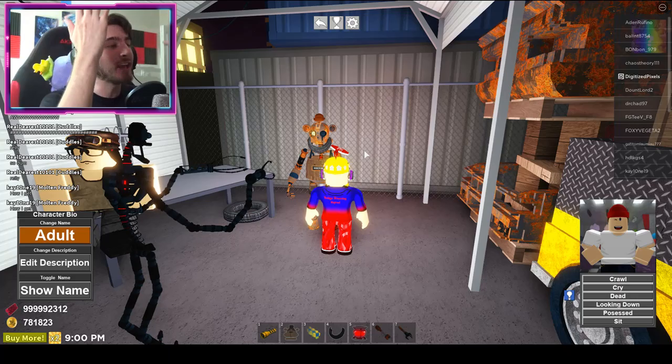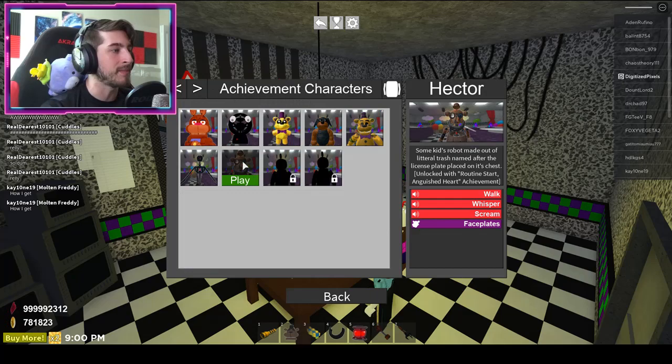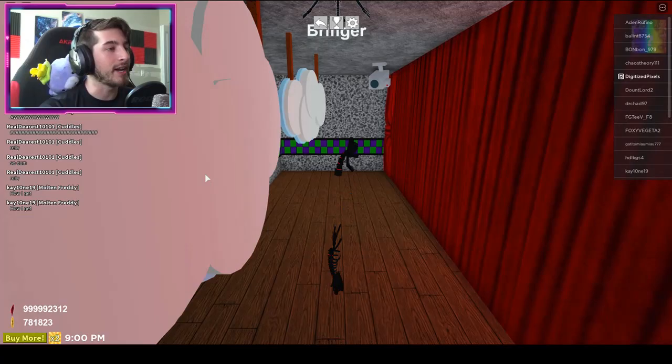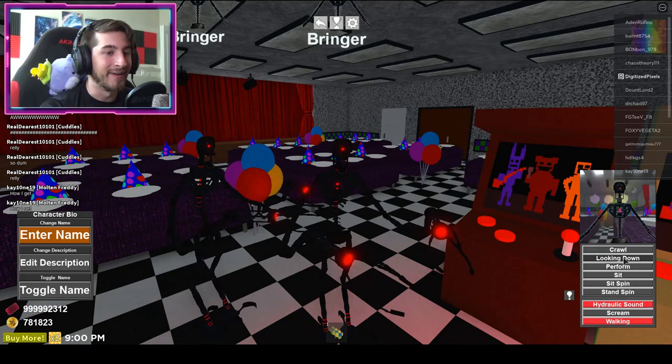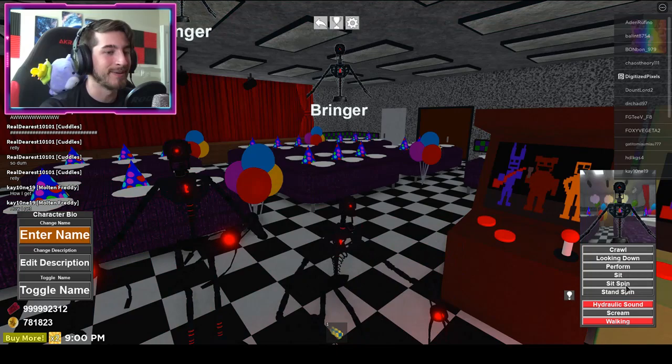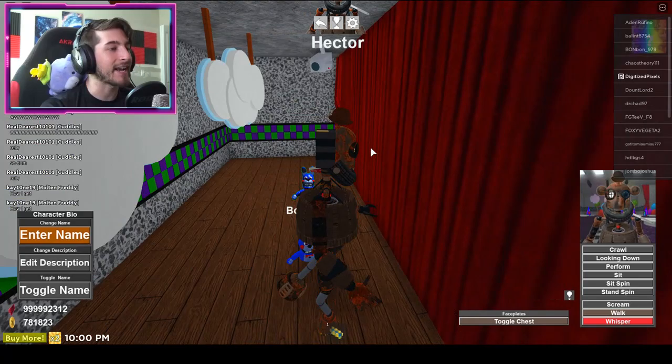Let's go check out the achievement morphs — they're under achievement characters. There is Bringer the Minion and then Hector. Let's check out the Minion first — oh yes, that's terrifying. Look at that thing. It has Stand, Spin, Sit, Spin, Hydraulic Sound, Scream, and Walking animations. Very cool! Next one is Hector, which I think is going to be my favorite.